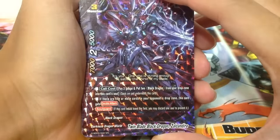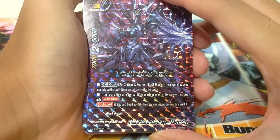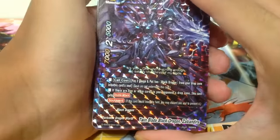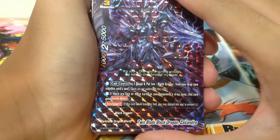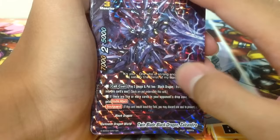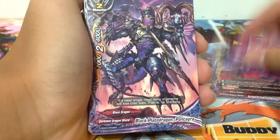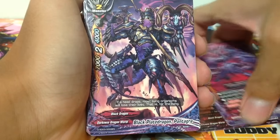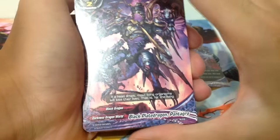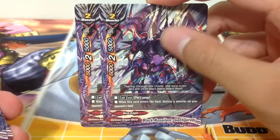Twin Blade Black Dragon Zalkandira. Pay 2 gauge, put 2 black dragons from the drop zone into its soul. If there are 5 or more cards in your opponent's drop zone, this card gets double attack and soul guard. 7k power, 2 crits, 5k defense. 2 copies of this. And following the previous pattern, you get 4 copies of the vanilla and 2 copies of the cards with actual effects.